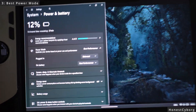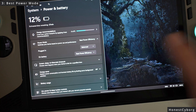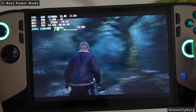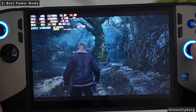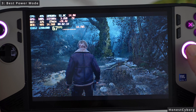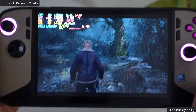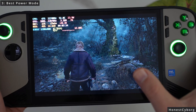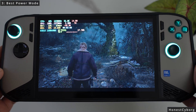I'll go back into the settings, leaving everything the same, and just change the power mode from best performance to best power efficiency, to see if that has an effect. Now I'll go back into the game, and the FPS is going into the 70s. Before we were getting under 60, now it's hitting the high 60s — around 68 fps. Before it was going around 58-59, now around 68, so on average you get a boost of about 10 fps.